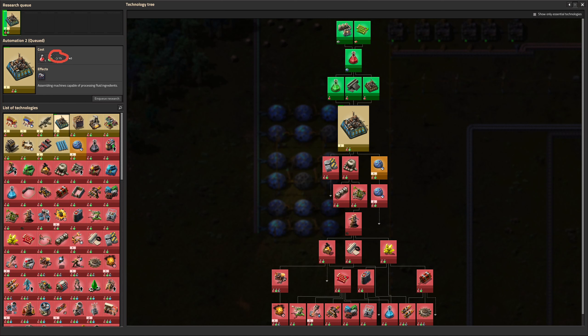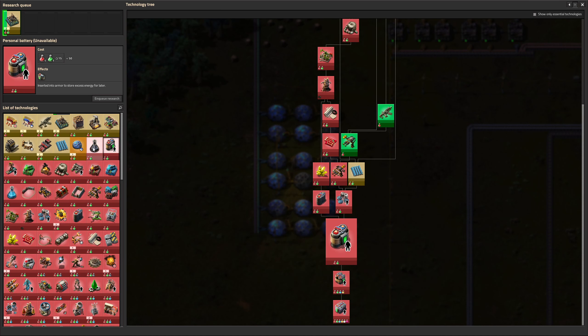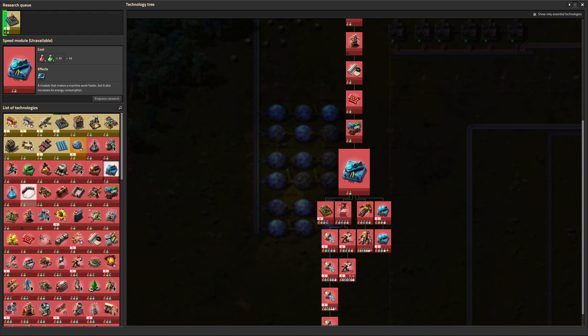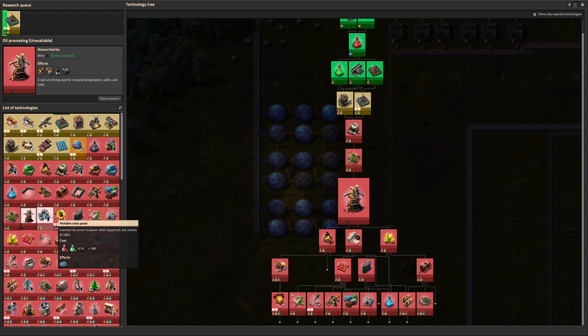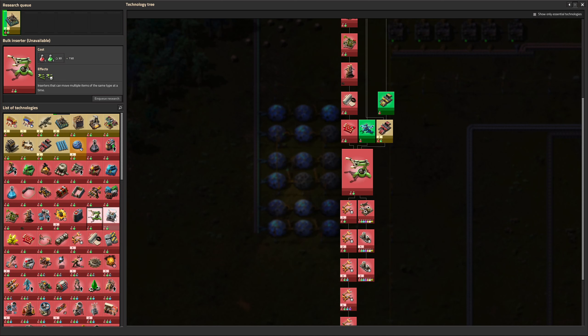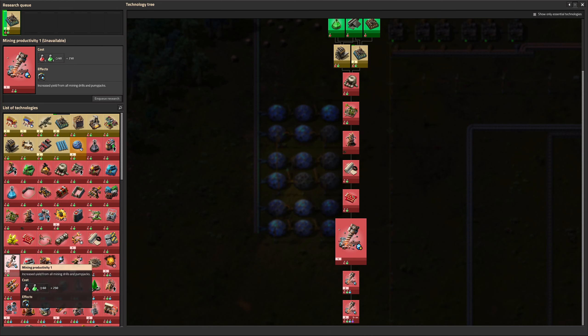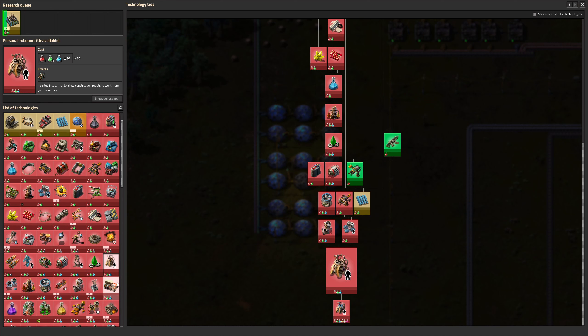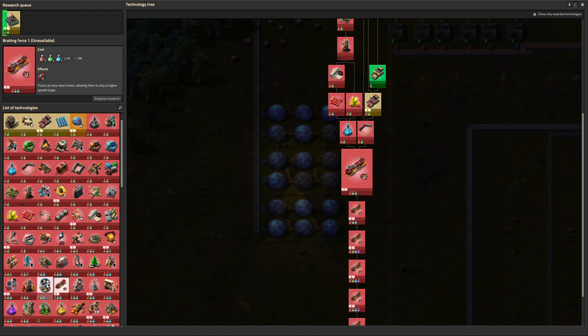Looking up here: 15 seconds, 40 packs, 15 seconds. The next one along: 30 seconds. Then 30, 15, 15, 30, 30 — there are some 45s somewhere down the line. That one's 10 for some reason. Electric energy distribution is 45 seconds for some reason. So it's actually really difficult to know how many labs you need to consume the amount of science you're making. And then you also get lab research speed upgrades, which effectively lower the number of labs needed to process the same amount of science.